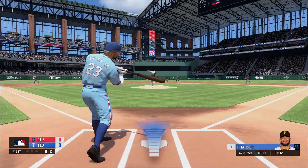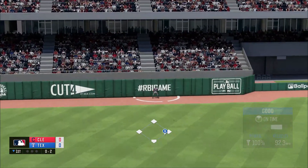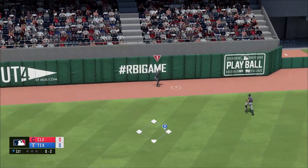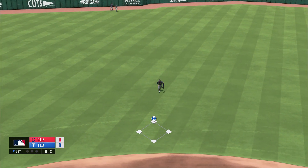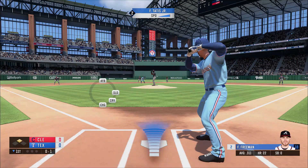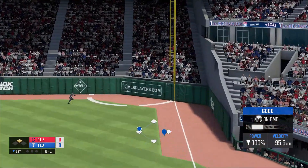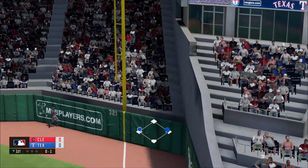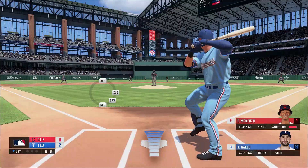Here is the 0-2 and Tatis puts a really good hit right into this one, he's going back at the wall. Oh, and that's like an error even though it looks like it hit off the top of the wall — that one was borderline. Freeman puts a pretty good hit right into this one, that's back deep at the corner and that one is gone. Freddie Freeman with a two-run home run and we now lead it two to zero.